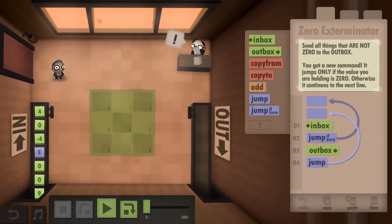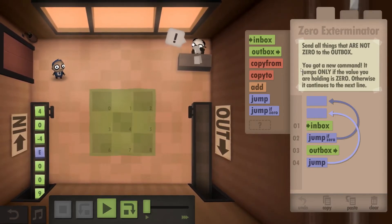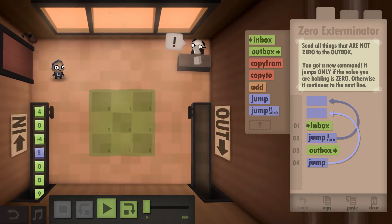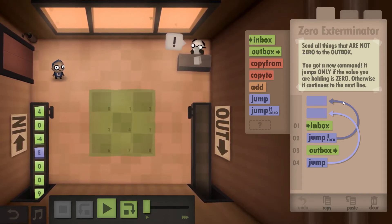In this scenario we are supposed to send everything that is not a zero to the outbox. We get the new command 'jump if zero.' Essentially what we do is take from the inbox — if it's a zero we go right back to the start and don't outbox it. If it's not, we put it in the outbox and jump back to the start. Note that the arrow represents the case where this evaluates to true, meaning the input is a zero, and everything below that is if not.